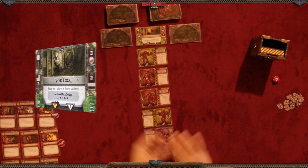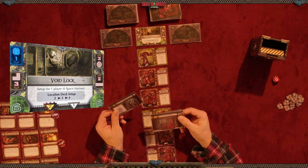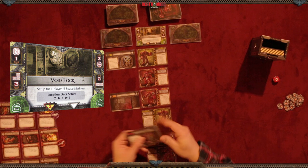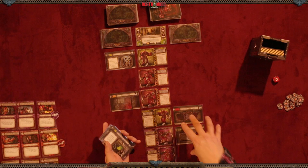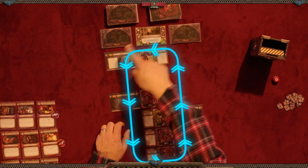We have symbols on the void lock card that refer to terrain cards. On the top right corner of each terrain card there's a matching symbol. On one side it says place a door in the first position, and on the other side place a dark corner in the third position going down. On this side going up, place a corridor in the second position, and then place a ventilation duct. These are the spawn points where gene stealers will spawn from.